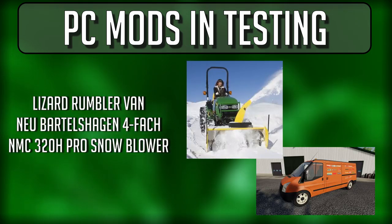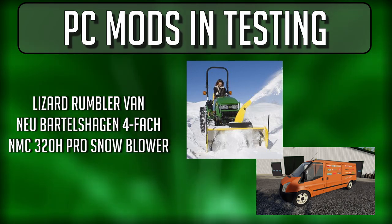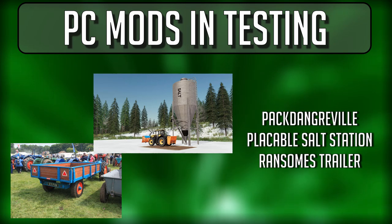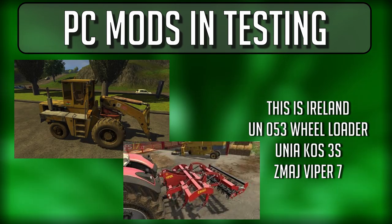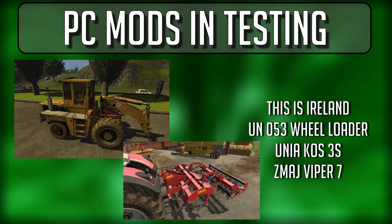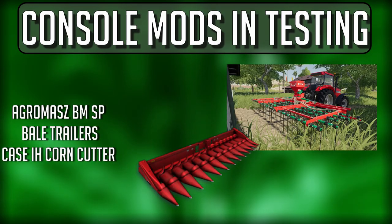Continuing PC mods: the Groma Manure Tank, an update to the IMT 5360, a Limed Manure Spreader, Lizard Rumbler Van (that's an update), an update to New Bottle Jaggen, NMC 320H Pro Snowblower — this should be good, can't wait to see it — Pack Dangerville, Placeable Salt Station, Ransom's Trailer, the Cytex 5M, the Beast Wood Chipper still in testing, Old Farm Countryside update, UN053 Wheel Loader, Unia Cost 3S, and the Zimage Viper 7.